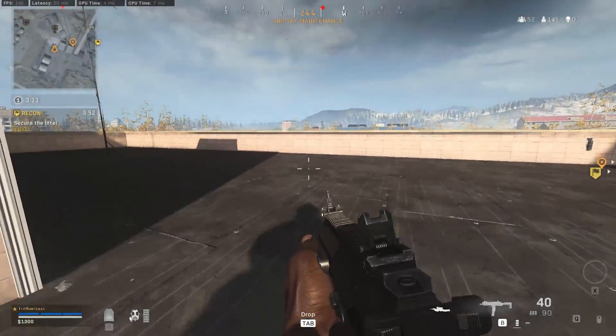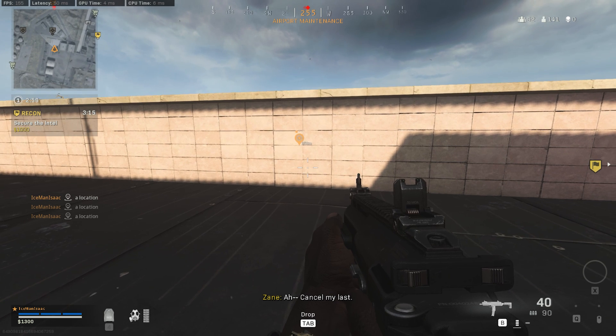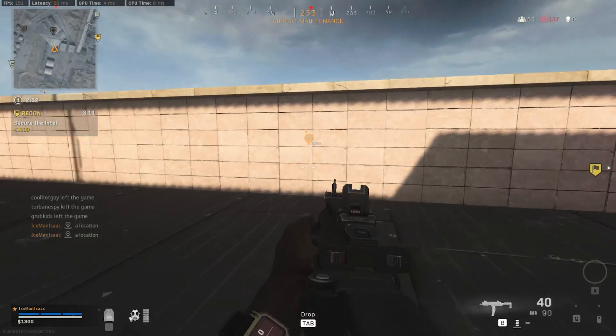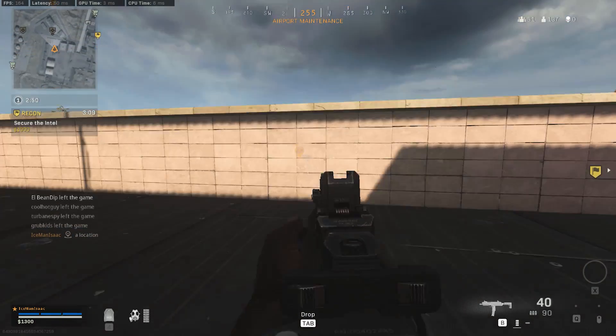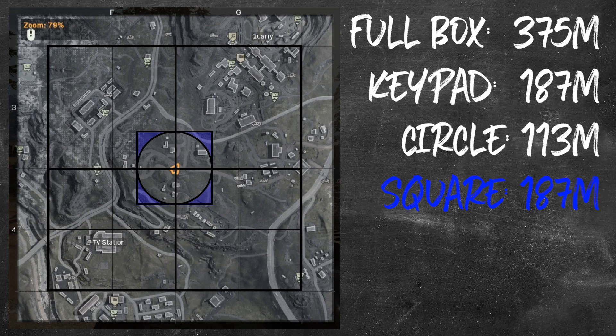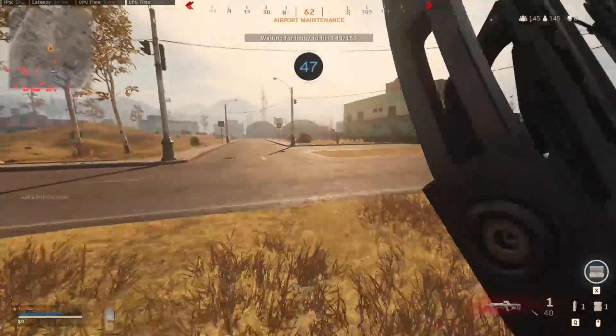There's actually something that most people don't know about. You're able to pull up your minimap because you have an audible warning that the game doesn't tell you about directly. As you can see here, I can see enemies all the way over at Superstore, a max of about 250 meters away. Upwards of 250 meters, you can see red dots on your minimap, even without having a UAV.